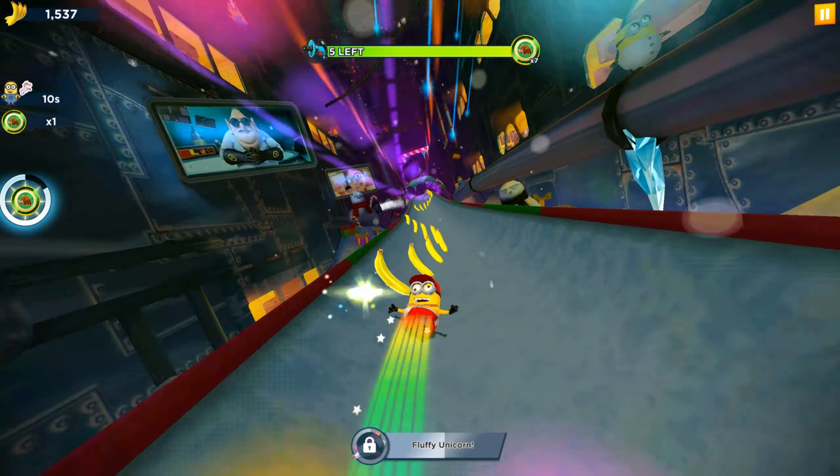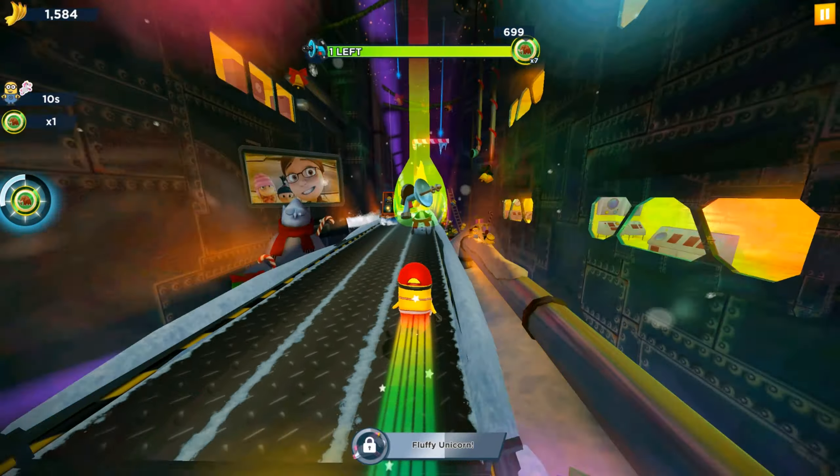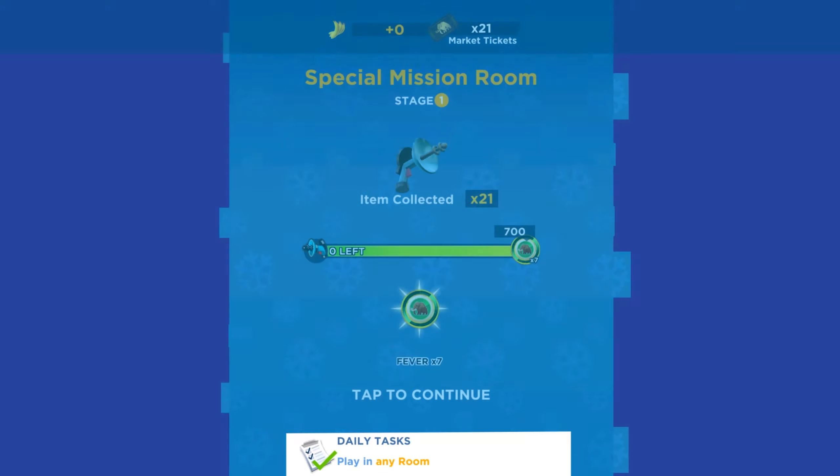I'm curious whether it will happen in a new location on a different map or if we still keep running in the Holiday Lab. The mission is completed — we are going to unlock the next stage, the second stage. There is a Stage 1 prize, let's open this box. Congratulations — Stage 1 rewards include the polar explorer crow minion, tourist cards, market tickets, 150 tokens, and the polar expedition badge.